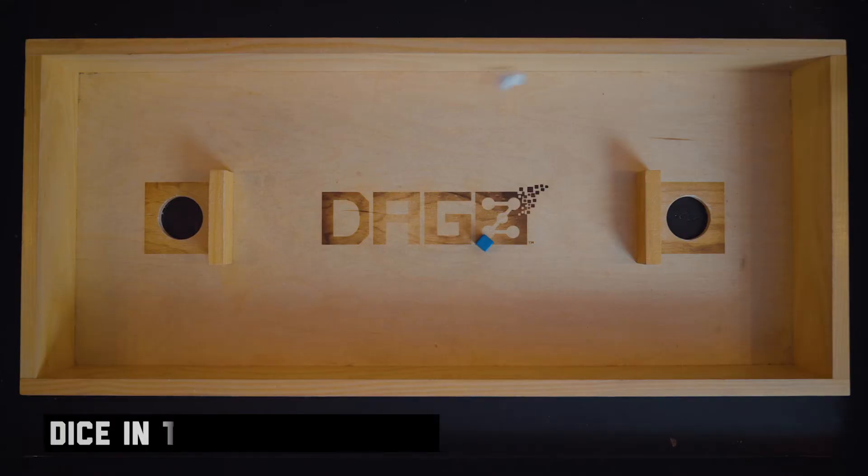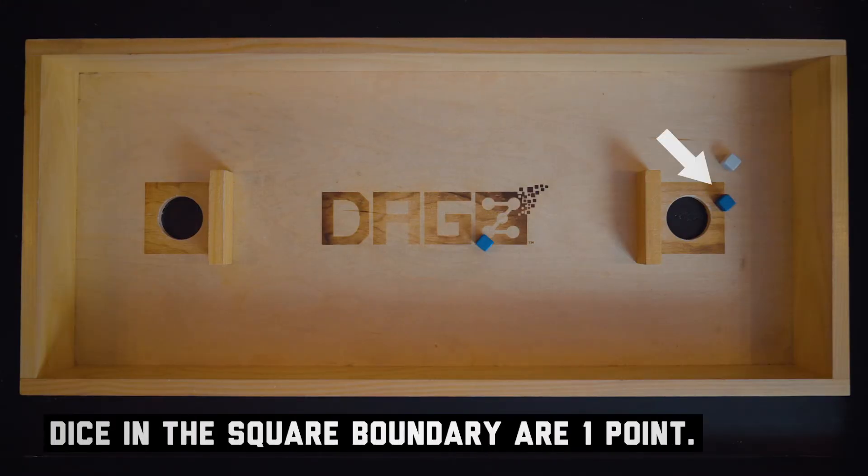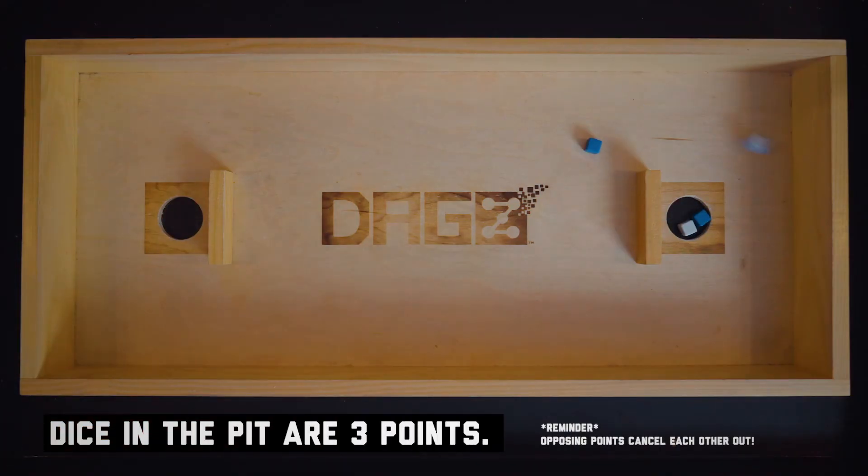A dice partially covering one of the square boundaries or completely within the square is equal to one point. A die leaning on another dice in the pit, stacked on a die in the pit, or within the pit itself is equal to three points.